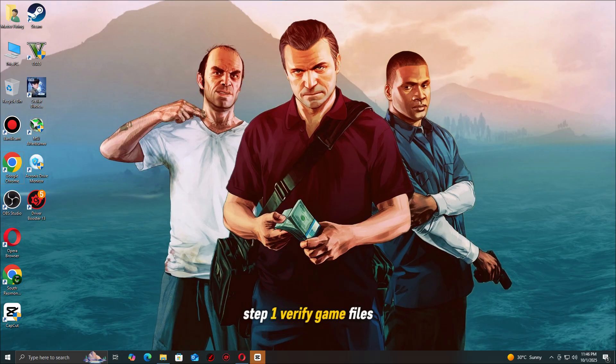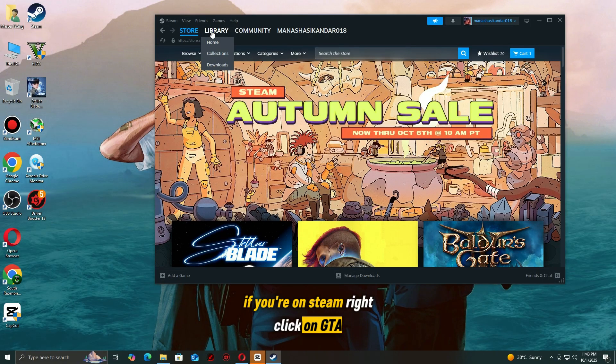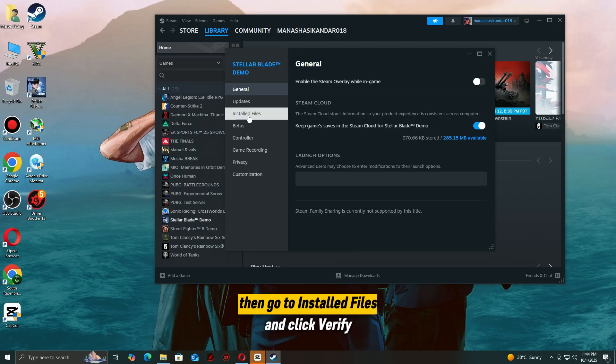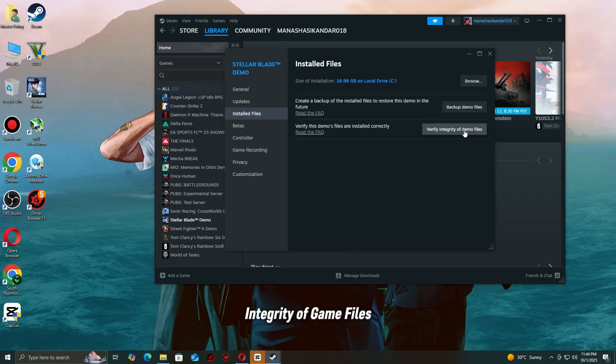Step 1: Verify Game Files. The first thing you should do is make sure none of your game files are missing or corrupted — a single broken file can stop GTA V Enhanced from launching or cause crashes. If you're on Steam, right-click on GTA V Enhanced in your library, select Properties, then go to Installed Files and click Verify Integrity of Game Files.